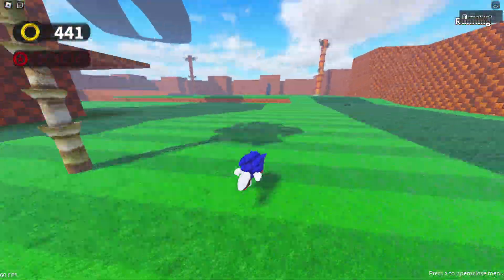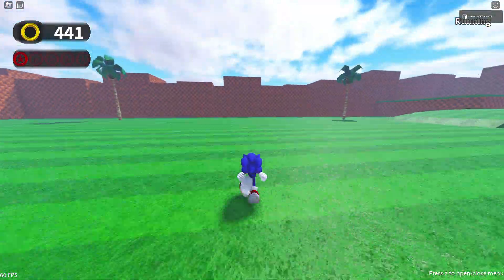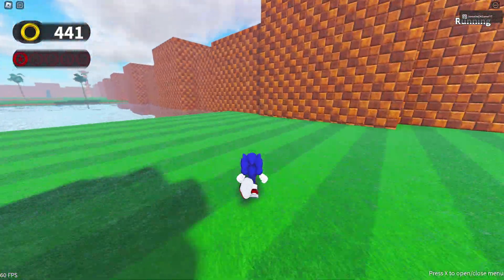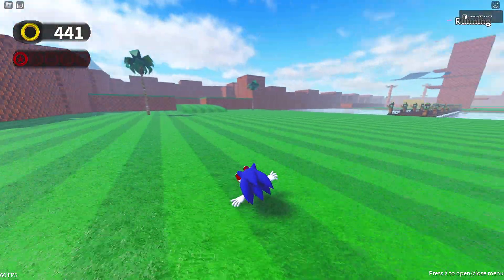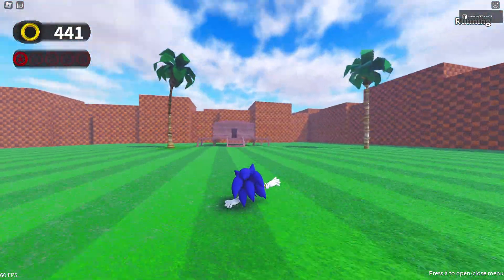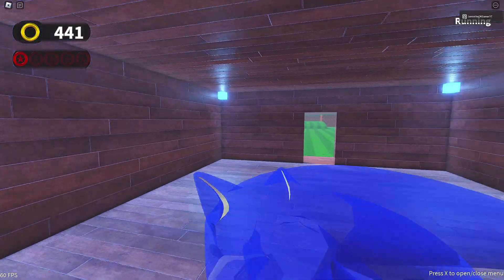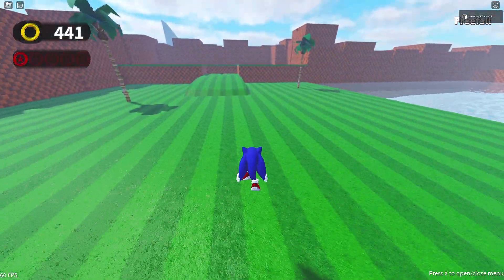We don't even need any rings to boost, we can just boost. What button was it to slide? Oh god, wrong button. It's F — there we go. F will allow us to slide forever. Look at this — right into the cabin. Ow, that kind of hurt a little.